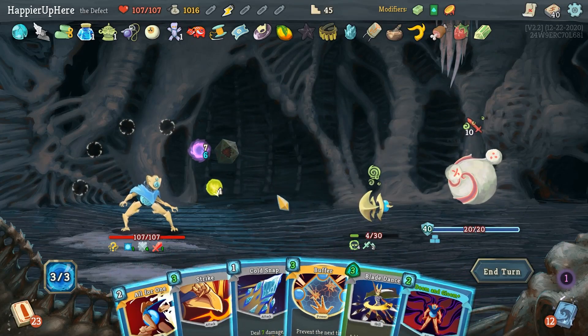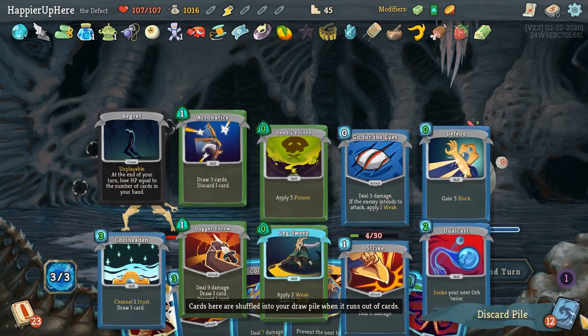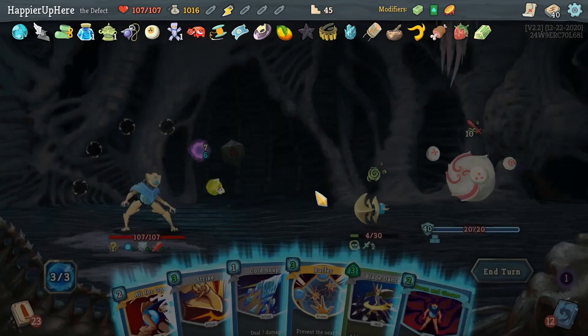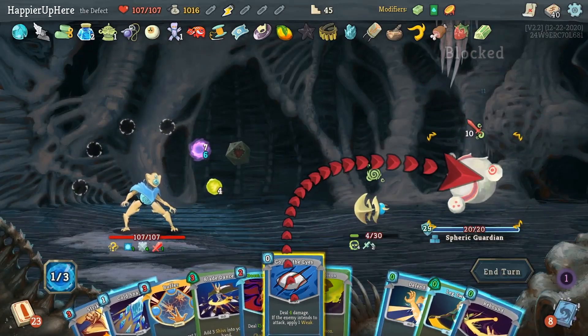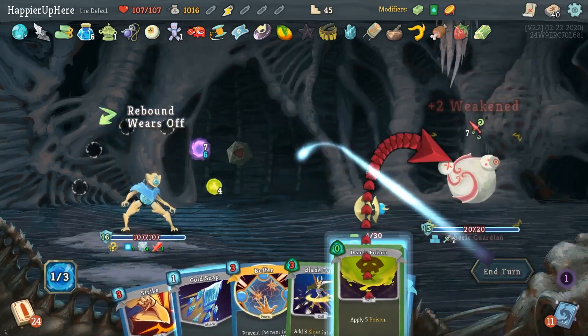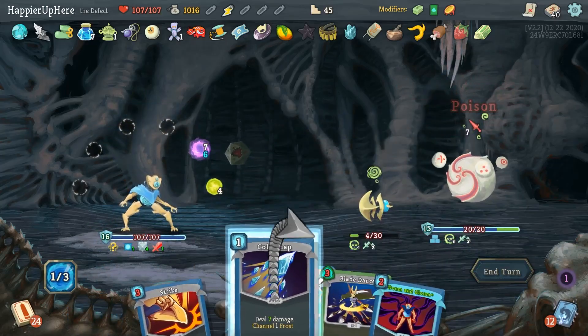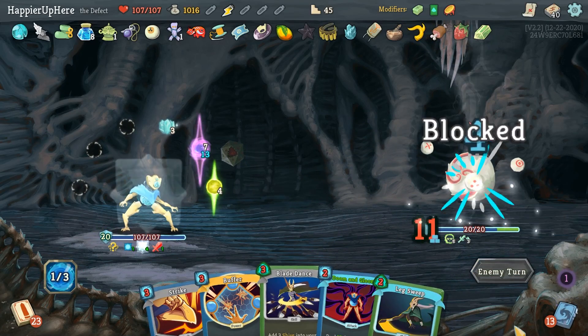Let me Rebound that. Let's draw it again — Crippling Cloud, Doom and Gloom again, or Buffer to avoid any damage. All for One will give me back a few good cards. Let's do All for One then Go for the Ice, Rebound Leg Sweep, Defend, and Deadly Poison.